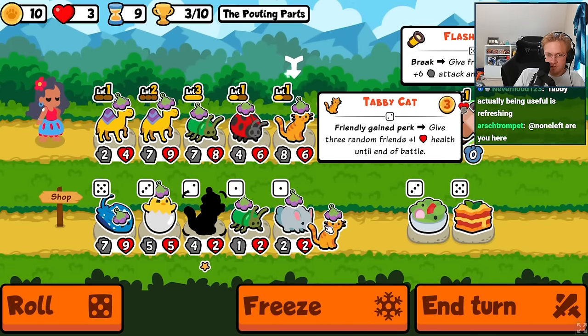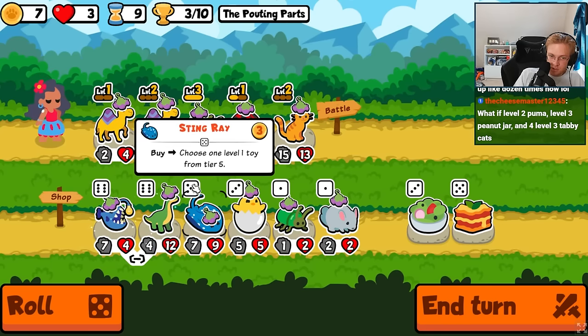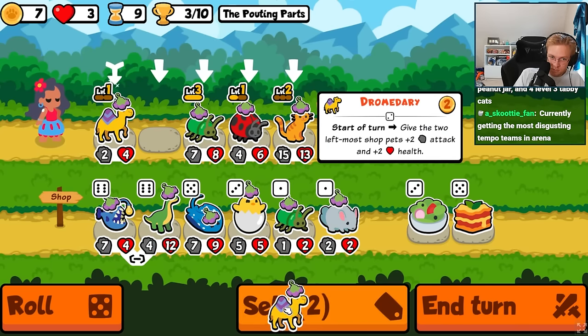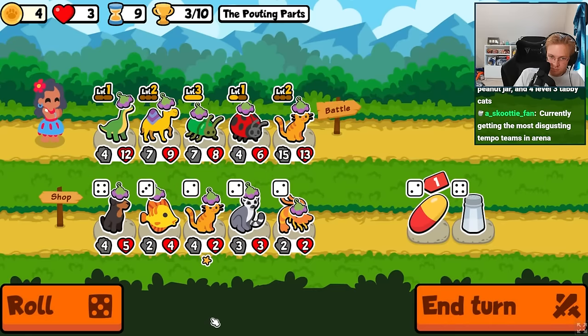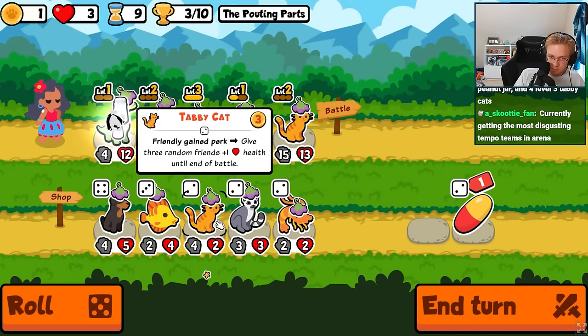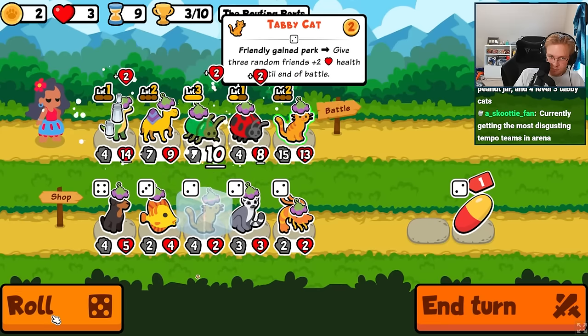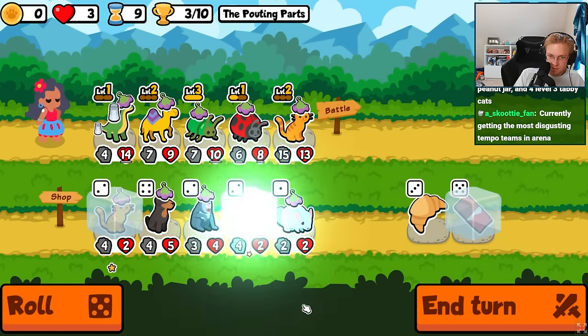Level up on tabby. Elephant seal, maybe? No axolotl?